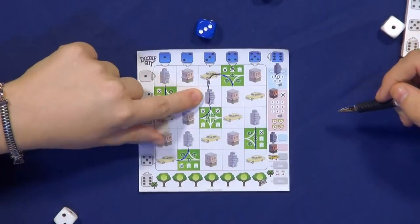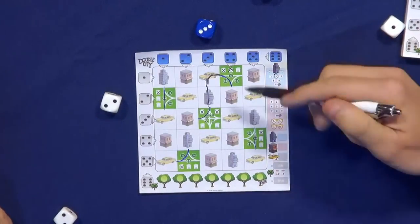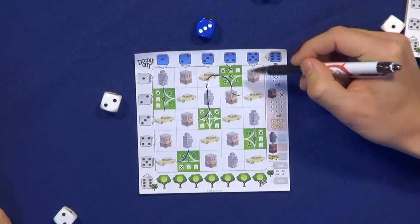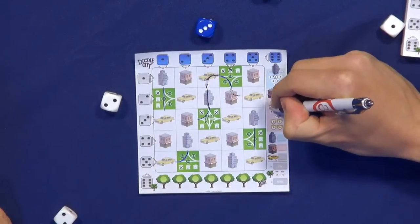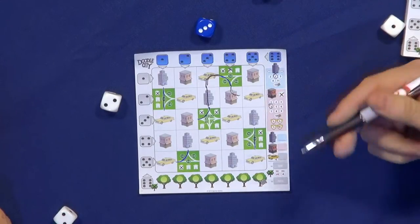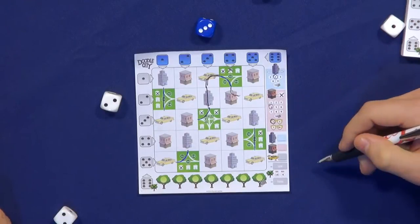So it includes the actual building itself. Yes. And then you have the shops. When you draw a road in the shop space, you count the number of connected houses — in this instance, it would be one, two, three, four houses. For the shops, there's also a bonus: the first player to connect at least three, five, seven, or ten houses circles the first player bonus for this place. All other players will cross out this bonus.